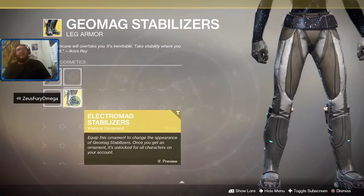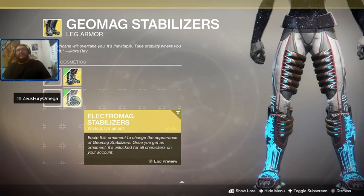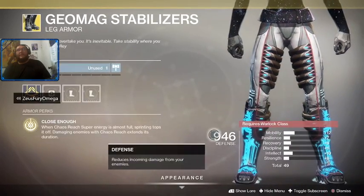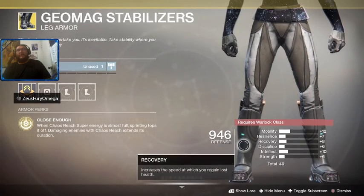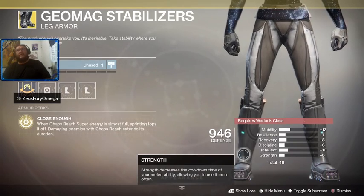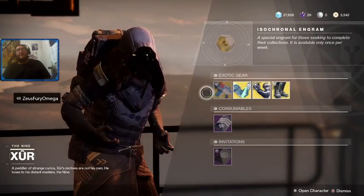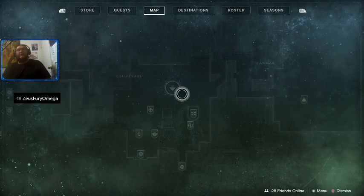So we're going to throw around the Geomag Stabilizers — hell yeah! Stats: Mobility 12, Resilience 7, Recovery 8, Discipline 6, Intellect 10, Strength 6, equaling 49. Not bad. Once again, Xur is here at the Tower in the hangar behind Dead Orbit.